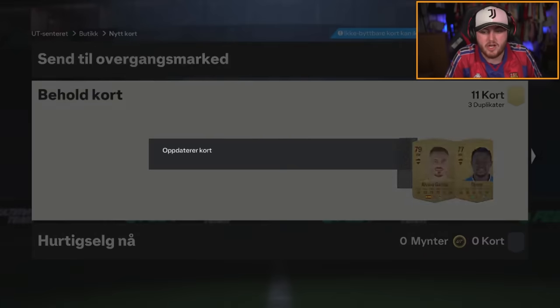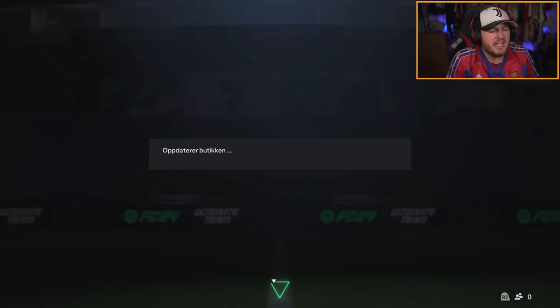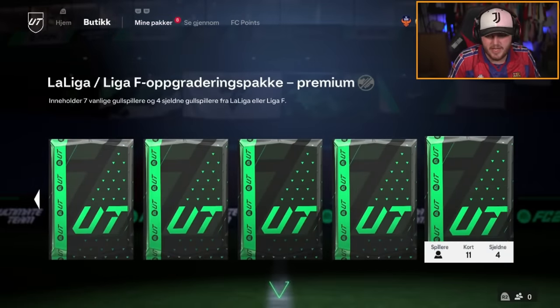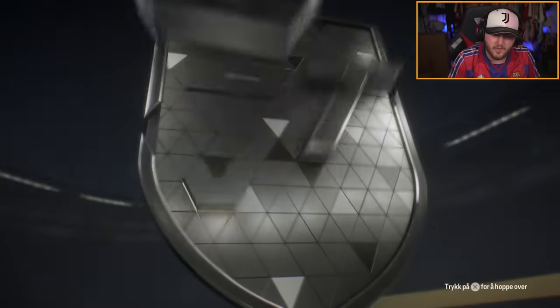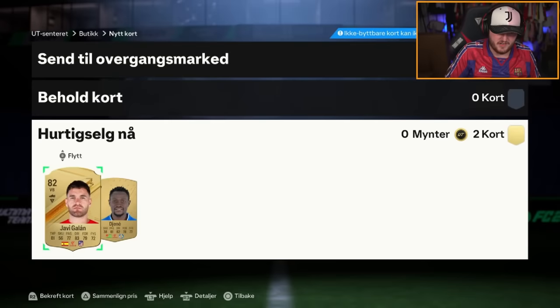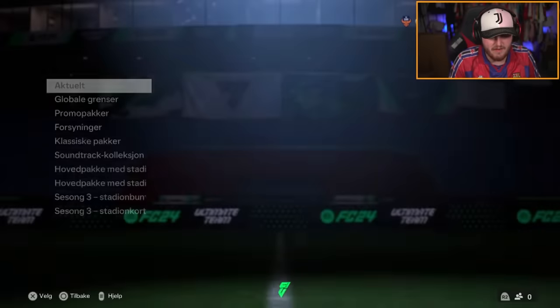I just want to see one blue. Obviously you can't get the icons in these because they are league specific — which doesn't take a genius to work out, but I thought I'd specify that anyway. So we just want to see blue here. No blue there. I haven't seen it yet this whole Team of the Year. I'm waiting for the promised land — I've seen it for Dario's pack when he got Smith a few videos ago, but I haven't seen it for our own yet.